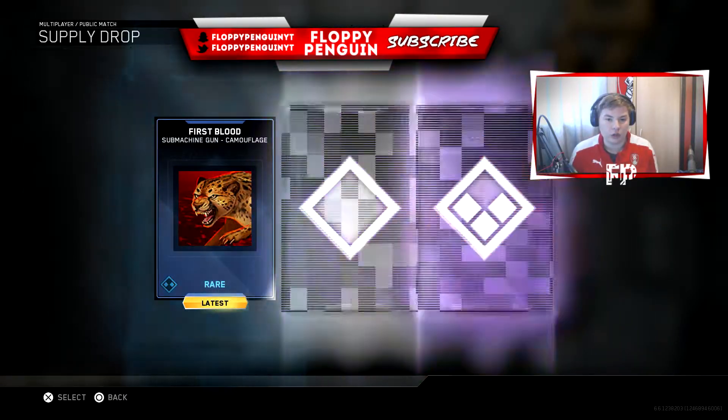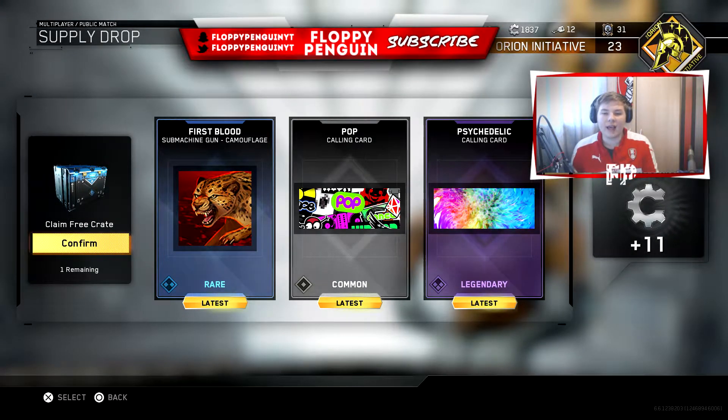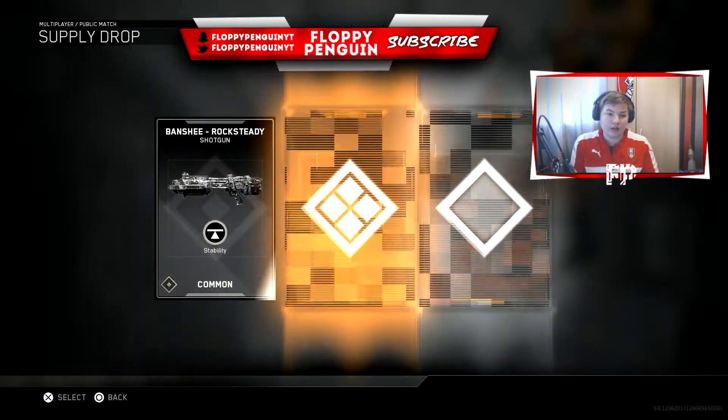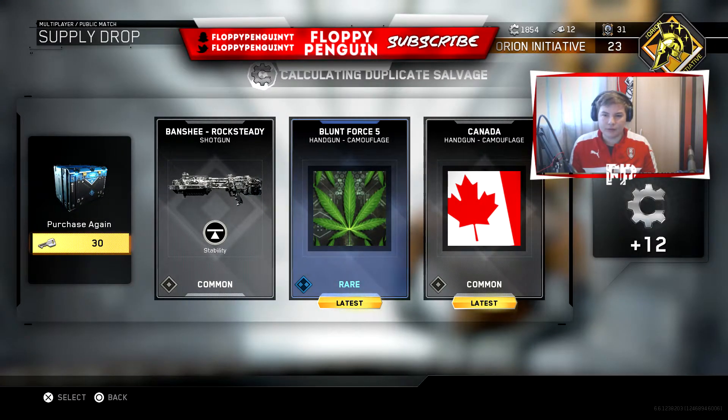Come on, give us something good. We get a legendary calling card that looks really really cool - this psychedelic calling card. It is the last supply drop. I'm going to pray to the Call of Duty Gods as it has worked in the past: dear Call of Duty Gods, please give us something good. And we get absolutely terrible - wow.